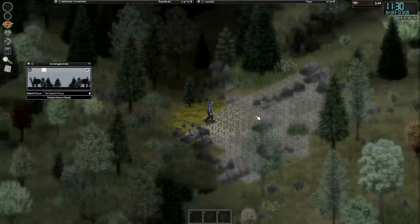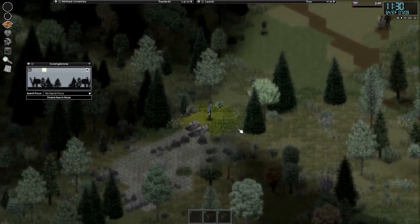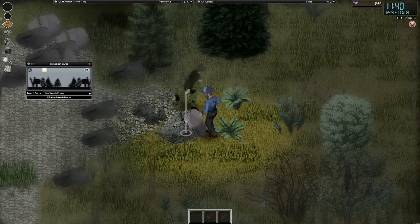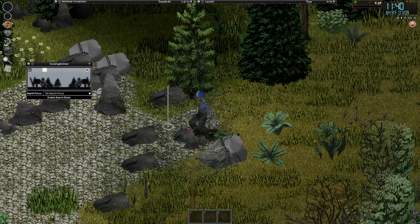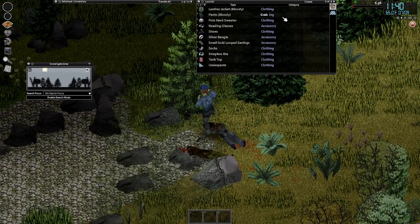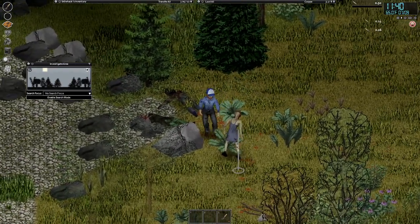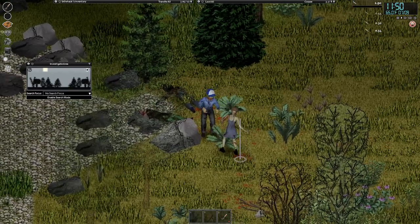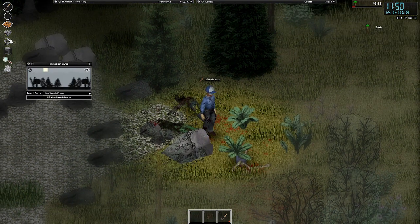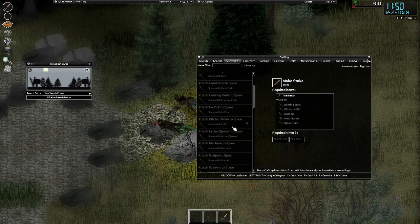More zombies. Just need a single... I saw that — don't play with me. That's a screwdriver. What are you? Hand fork? It's a weapon. Alright — two tree branches. Wait, what else do I need? I have two tree branches.